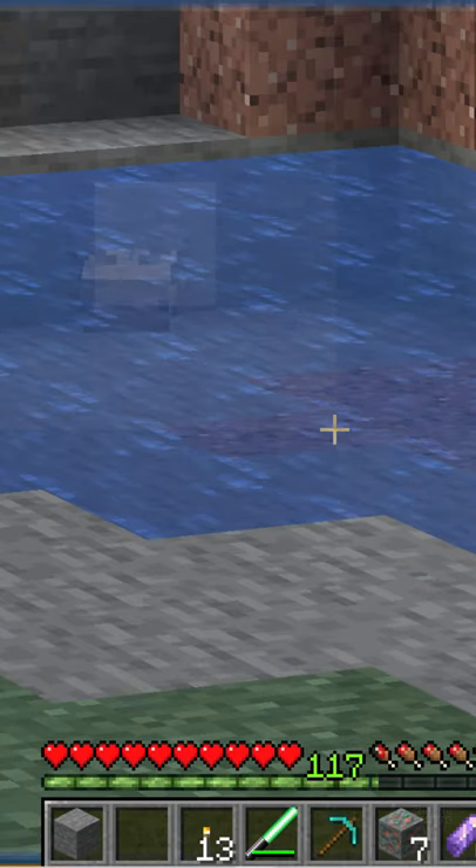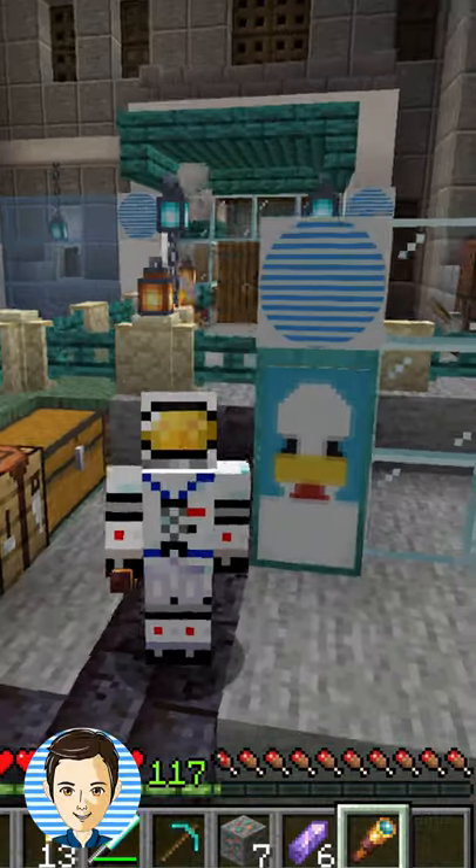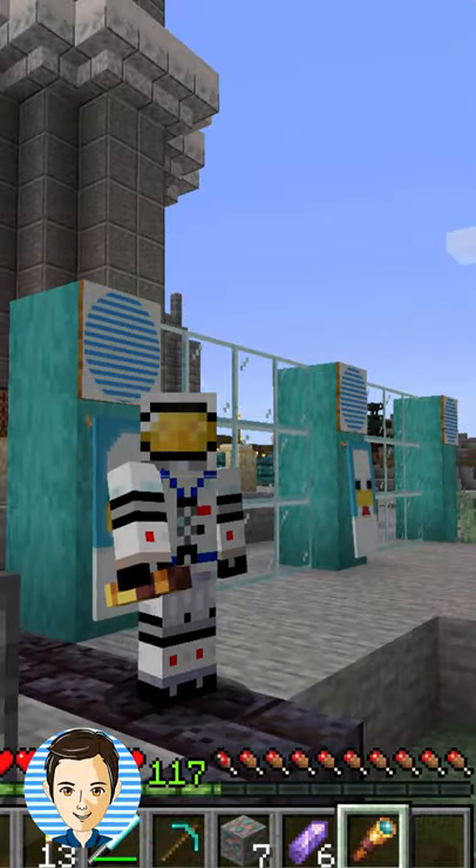Hold the right mouse button down, and there's the spyglass. We can see our axolotls in the water back over there. Let's look at that bee back there. There it is. That's how to make a spyglass here inside of Minecraft.